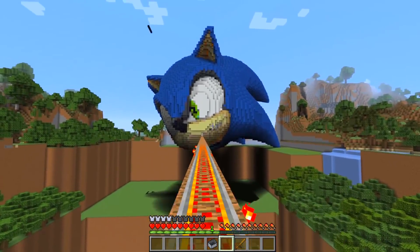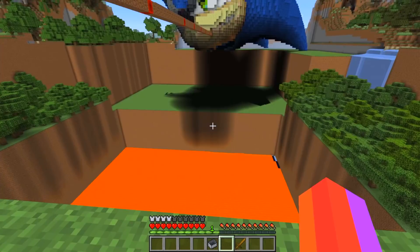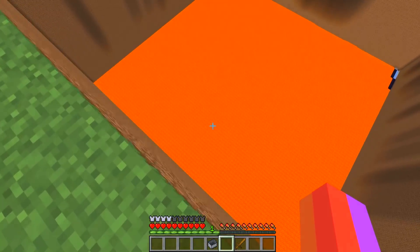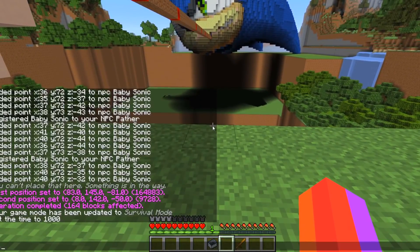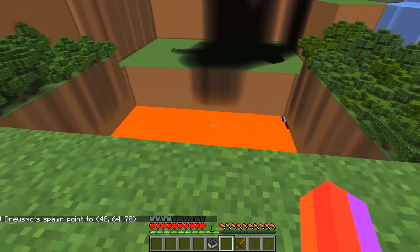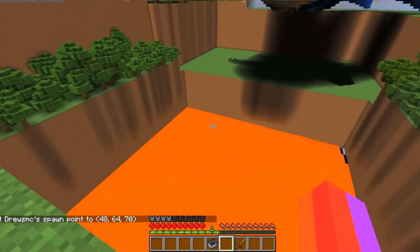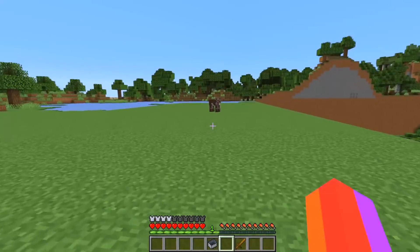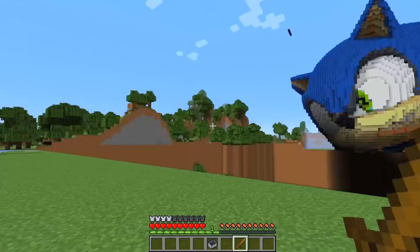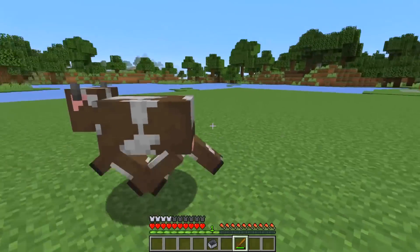I think this one looks a little bit cooler than the last one. What do you guys think? We gotta make sure we don't drop into this lava. Let me put a spawn point here because I need to make sure that if I fall down I spawn right on land. That's a lot of lava. I'm gonna quickly kill this cow because it's kind of creepy.